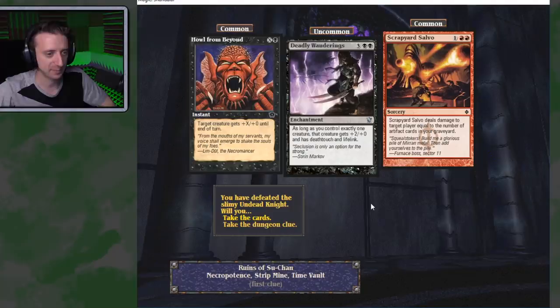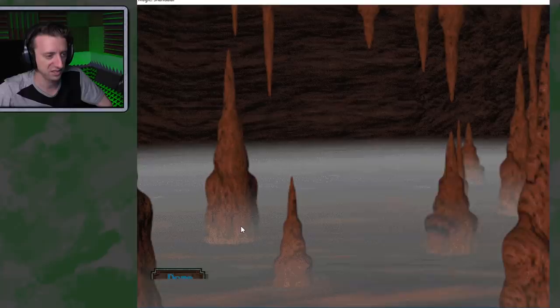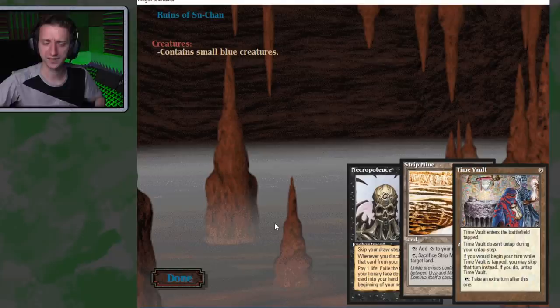Deadly Wanderings — as long as you control exactly one creature, it gets plus 2 plus 0, has deathtouch and lifelink, for 5 mana. Not big on these cards. I'd rather know where these are. Take the dungeon clue — contains small blue creatures? I need to do some dungeons! That's what I need.